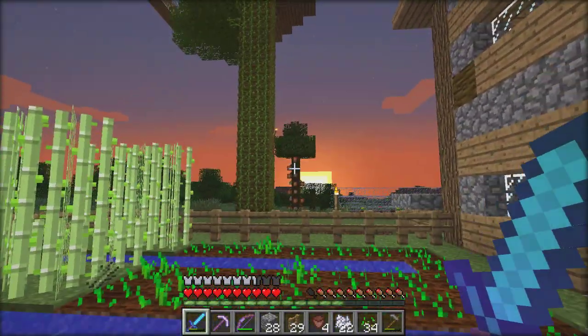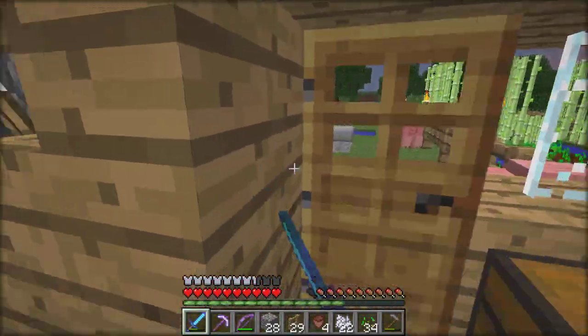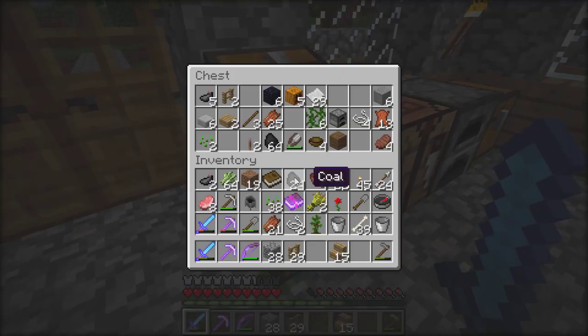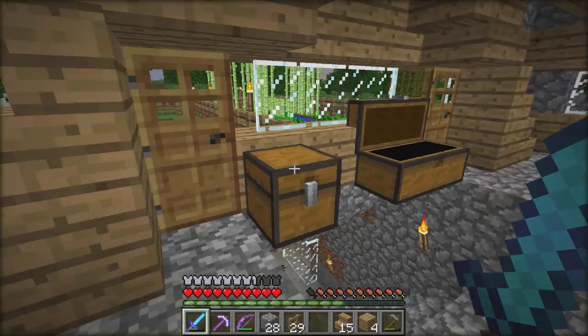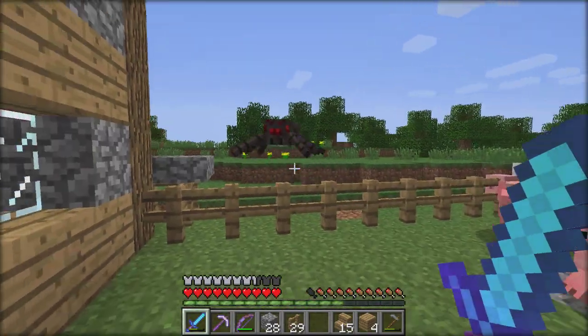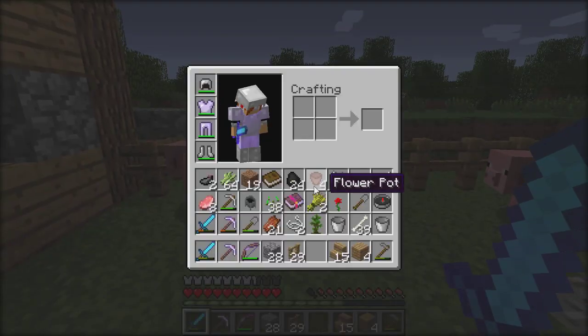I kind of do want to build that staircase now — it would be pretty epic. Maybe off the second floor I can build like a bridge — let's do it, let's build that bridge, I'm so down! I need wood, give me all your wood because I have no wood. Spider, what is this? Oh, that's a pig. Get rejected!